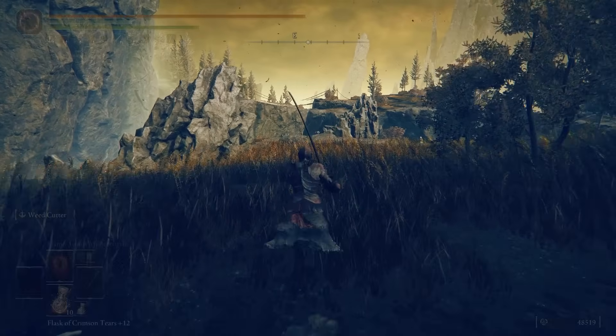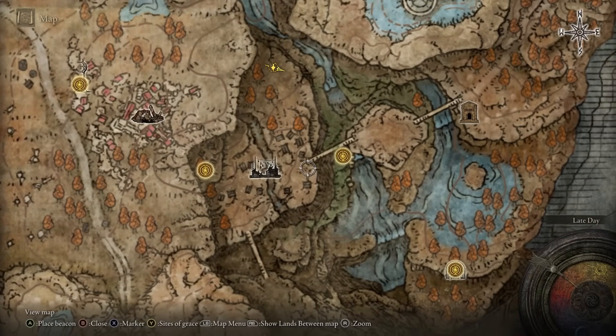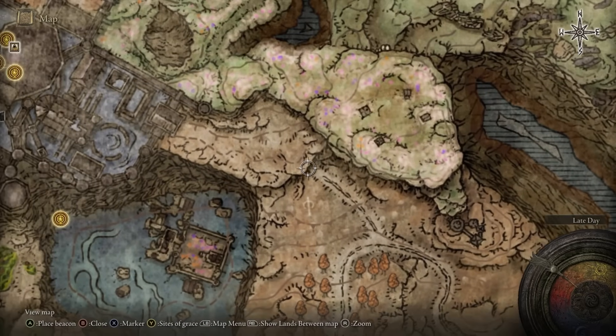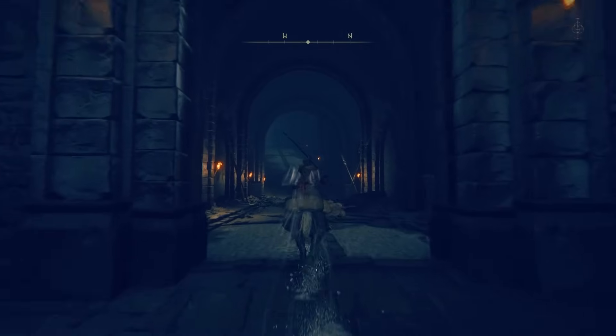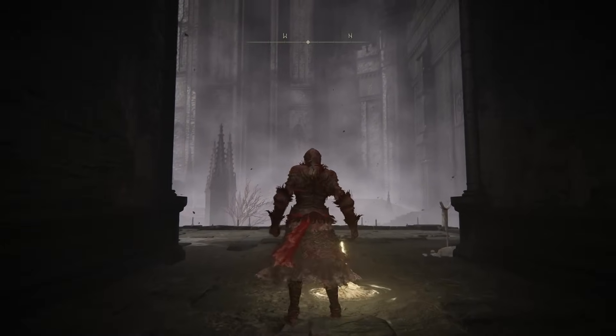From this location, if you face towards the east, you will see a bridge in the distance. On the map, this bridge is right over here, and we're going to go across this bridge and follow this road all the way up until it leads to this location over here. Once you've made your way there, go ahead and continue through this tunnel and rest at the Site of Grace at the top.